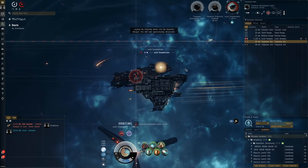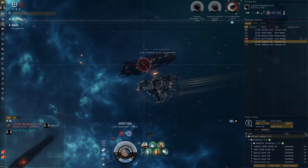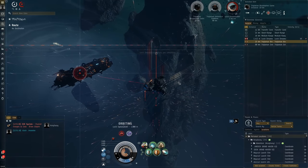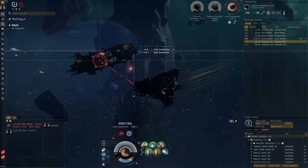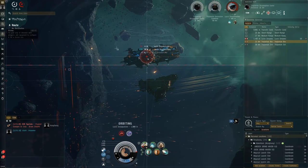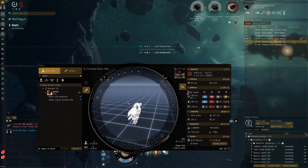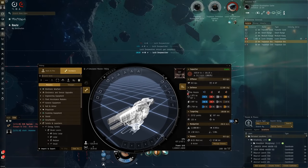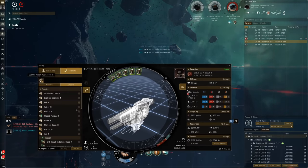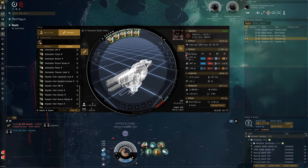Heavy Interdiction Cruisers are made to be really tanky and tackle platforms — that's the job. Great tank, but the damage is not the best and that's not what this ship is made for. It's made to hold down things for other people to kill using the infinite scram modules. They're made for sustaining and tackling, not killing. The Munan could actually be an alternative — I really like the appearance of the Munan. With 220mm cannons and Republic Fleet EMP we can get around 316 DPS.